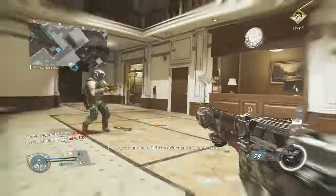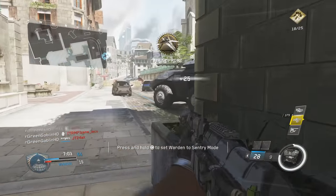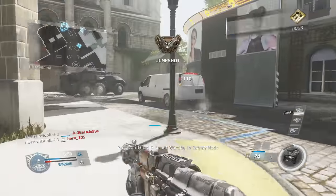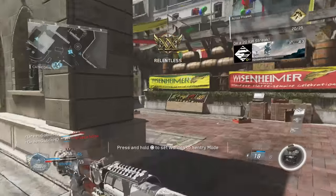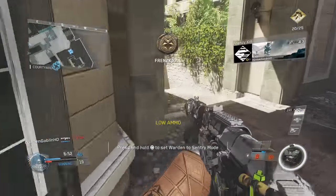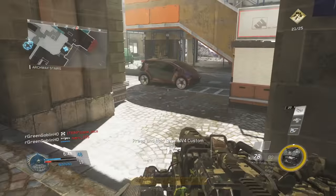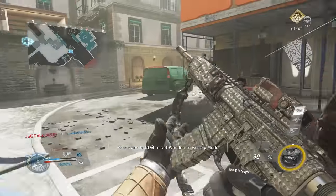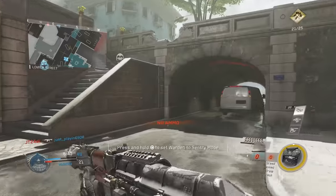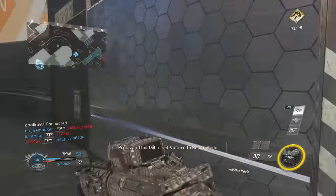My recommendation: make your sensitivity high enough that you can turn around naturally, but as soon as you find yourself missing shots, lower it. It's not worth missing even a few shots. Most pro players play on four, five, or six — if you're new, try those out. Go into private match and test different sensitivities to find what works for you.